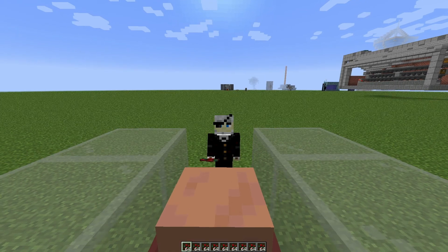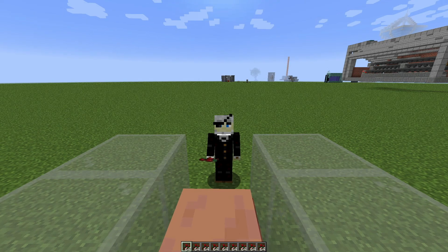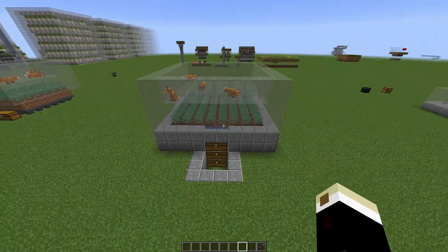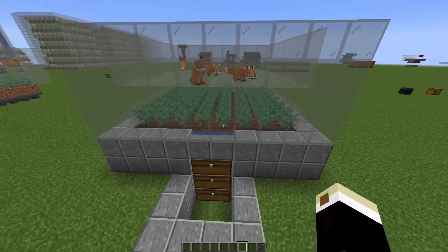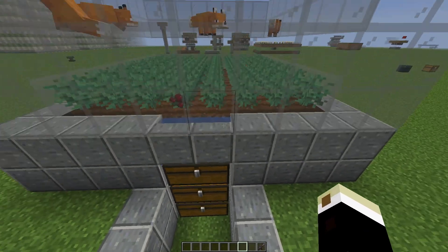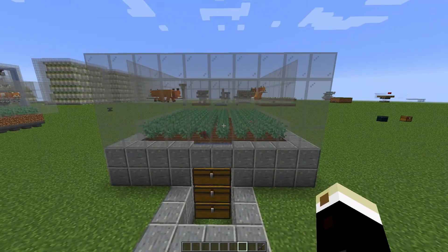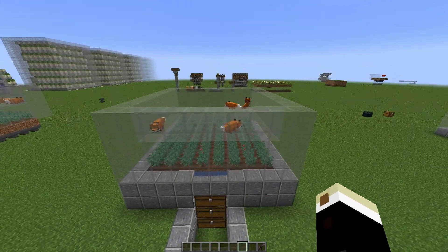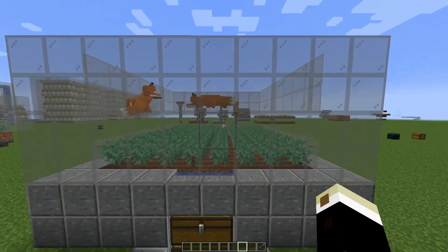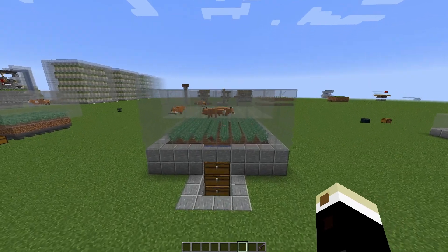Hello everyone and welcome to another tutorial on villager trading - how to get emeralds, and a lot of them, early game. We are going to be building this very simple sweet berry farm where foxes harvest sweet berries for us automatically. We're using two primary mechanics: hoppers can pick up items through farmland, and foxes can harvest sweet berries through non-solid blocks. That's basically all there is to it.